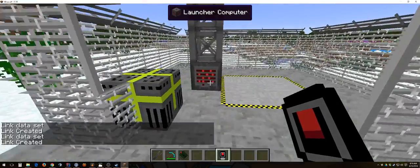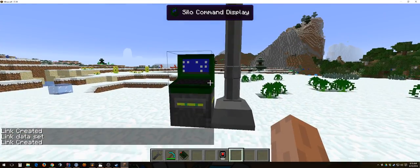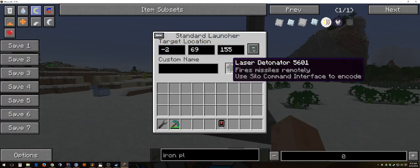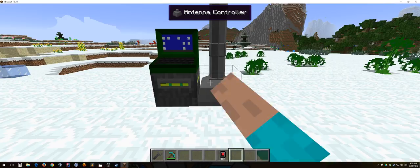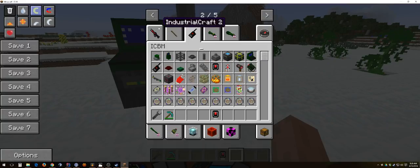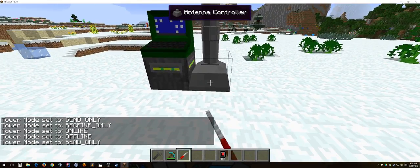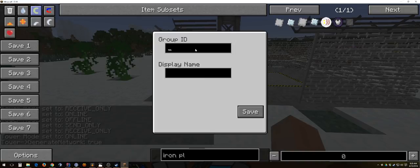Really quickly link these together. Make sure we're getting — yep, we can fire that silo even though there's nothing in it. We should quickly encode this. Let me name everything: Silo 1. Save. I believe I have to turn everything on — kind of forgotten how to do everything. Network true. I believe I just have to name this. Group ID: Test. Display name: Test. Save.